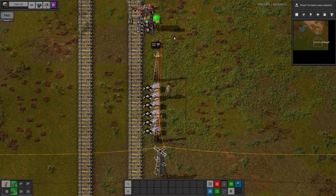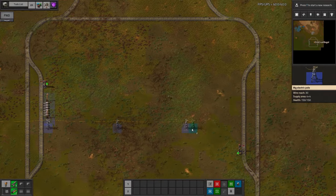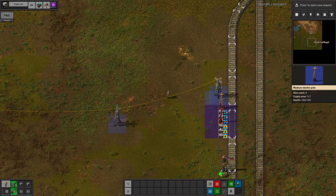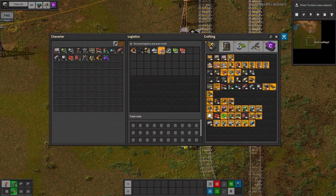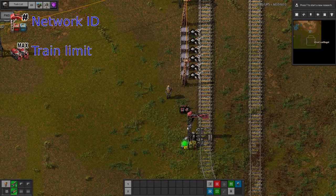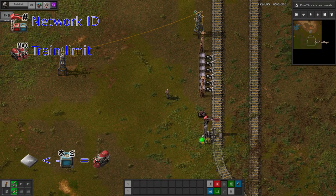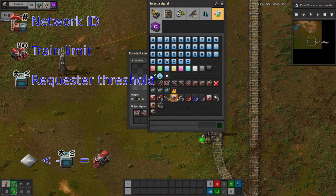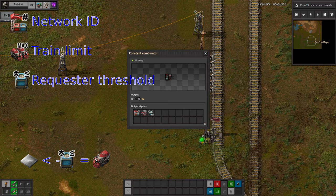That's it — the provider station is now ready. So let's go and take a look at the requester station. These are slightly more complicated, because you need to tell the station what type of item you want there and set your limits. Place down a constant combinator as before and set it to network 1 and train limit 1. A requester station will request a train if the signal for a resource is less than the negative of the request threshold. Set the request threshold to a full train load, so I'll set this to 40 stacks as well.